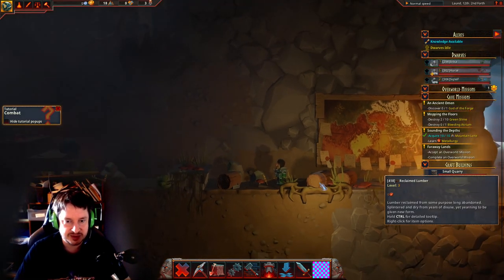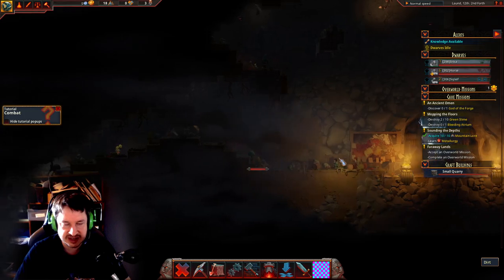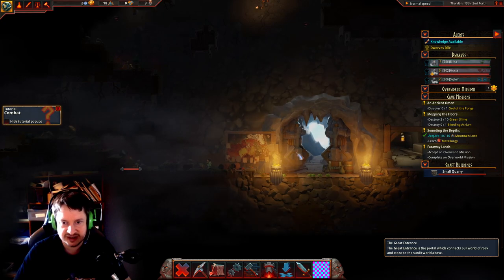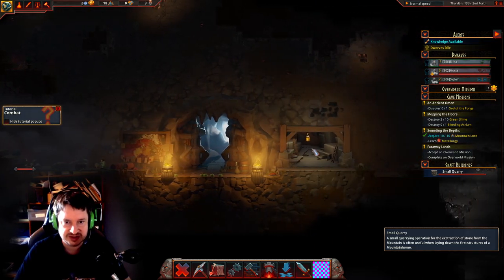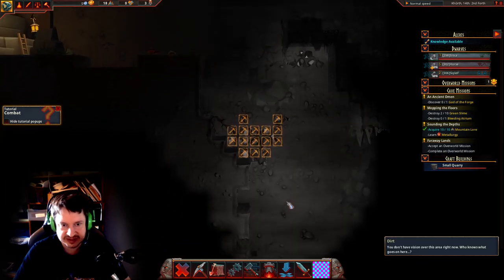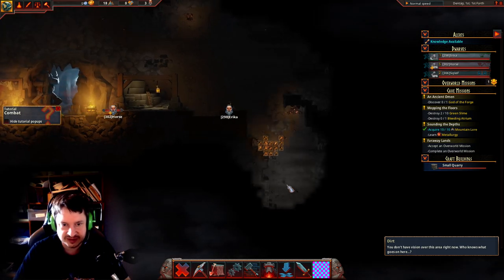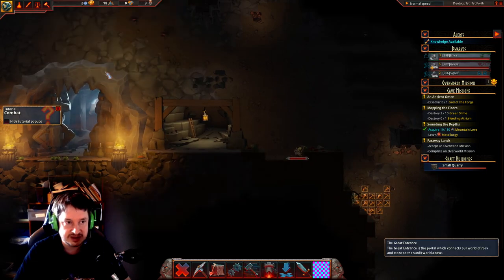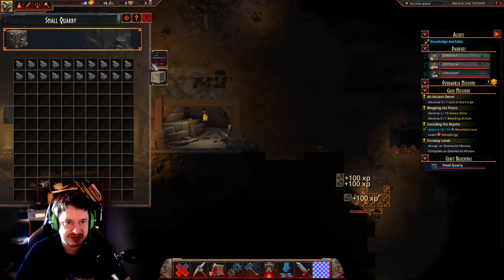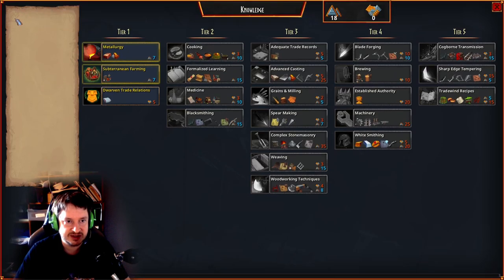Lumber is worth noting — it's quite hard to come by. You can either find it randomly in the cave or in the overworld, or there are a few missions you can accept that will give you lumber. Lumber is a really useful resource. Let's also make them mine this copper — some of it will fly down into the lower cave and be sort of lost until we can dig down there, but that's fine. We only need a little bit to start with. Now that we've built a quarry with a bunch of granite chunks, let's build our next thing: a foundry.